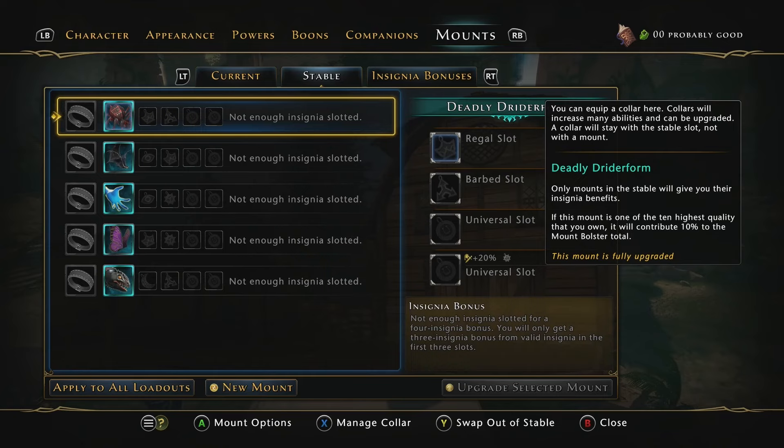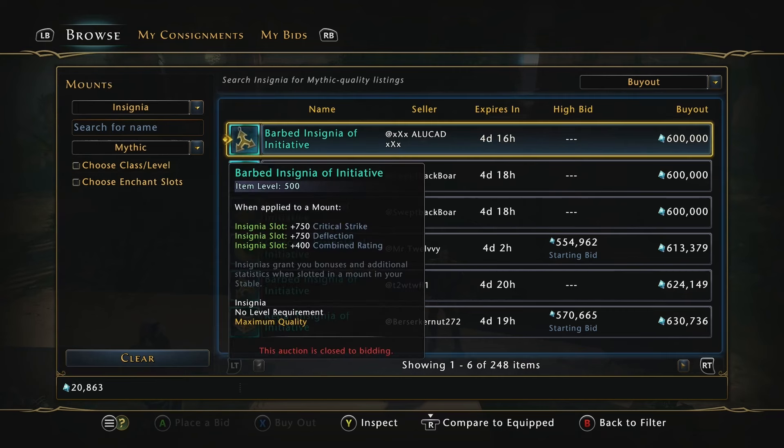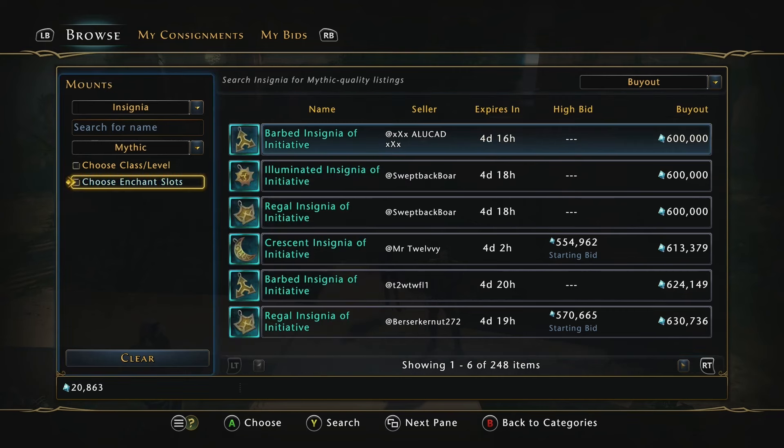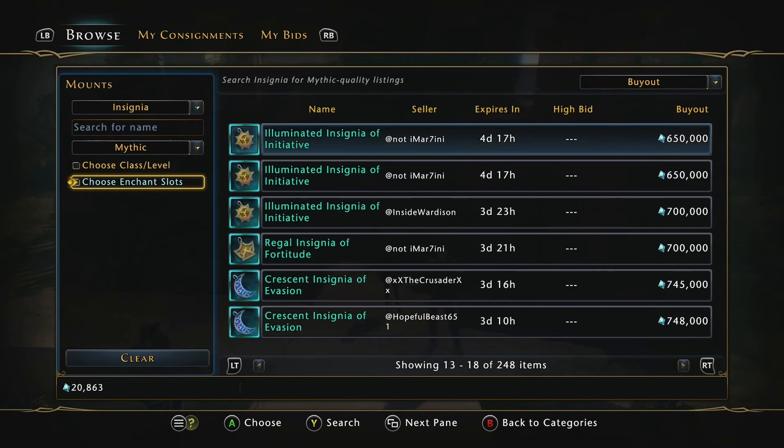All of this is so that you can max your character out — by item level, being the highest you can be. Looking at mythic insignias, the cheapest ones on the market are around 600k. Obviously if you want to be a maxed out DPS you're not going to want initiative insignias — you're going to want your DPS insignias — but we're going to go off the cheapest ones available. At around 600k each and needing 20 of them, that's going to run you about 12 million just in insignias.